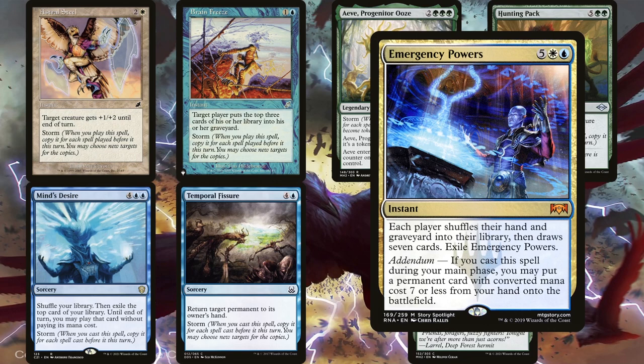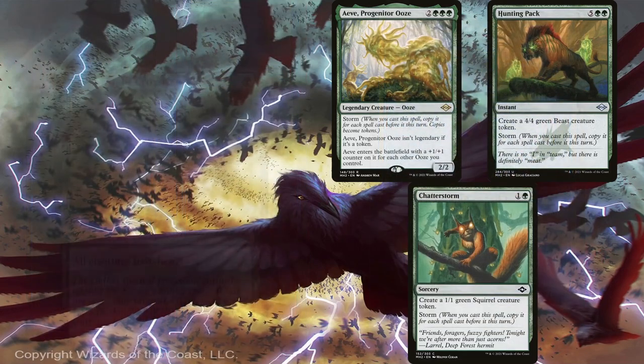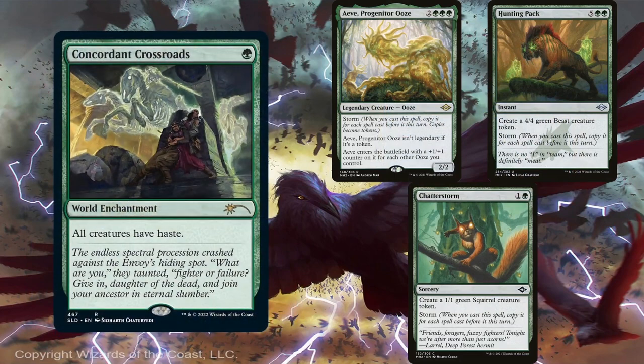Emergency Powers is also good in case of emergencies — if someone tries to make you deck yourself in response to having your entire library in hand, cast it in response. As for winning with the other storm cards that create creature tokens, we'll undoubtedly have a ton of them on the battlefield. Concordant Crossroads is getting a significant reprint in a Secret Lair so you can snag one for less than a third of the original cost. For just one green mana, all creatures have haste, meaning all those creatures that just entered the battlefield can alpha strike the table. Concordant Crossroads also works with Cryptolith Rite to tap our creatures down the same turn they entered the battlefield, meaning any creature with Undying or Persist can function just like Devoted Druid does if we have a free sacrifice outlet.